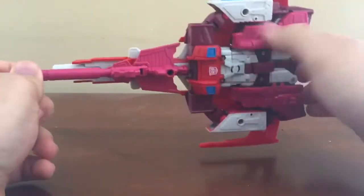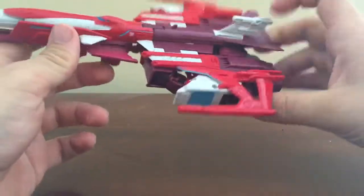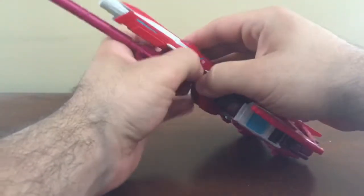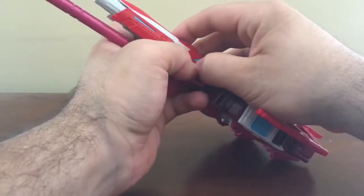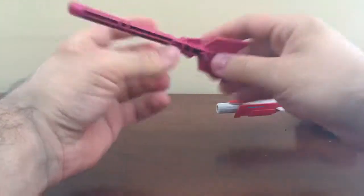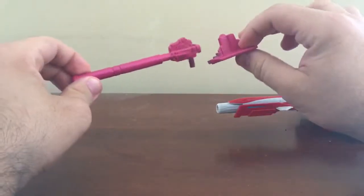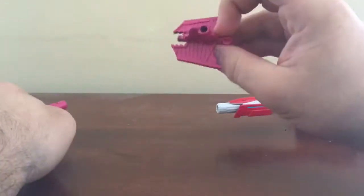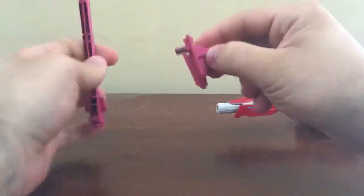You can see that's pretty much the robot kibble. So I'm going to transform this guy into robot mode. This cannon can be split in half — we've got his gun and his arm shield.